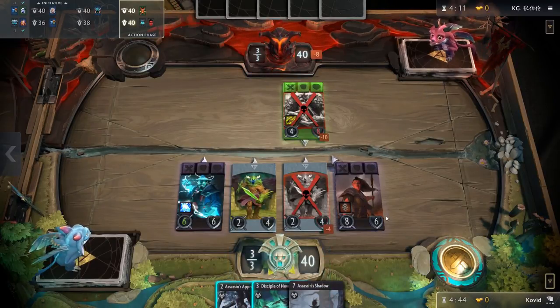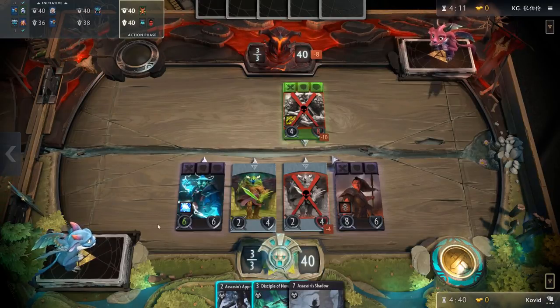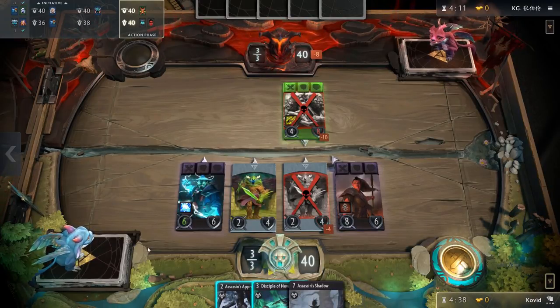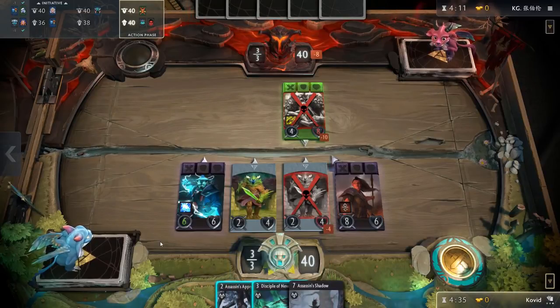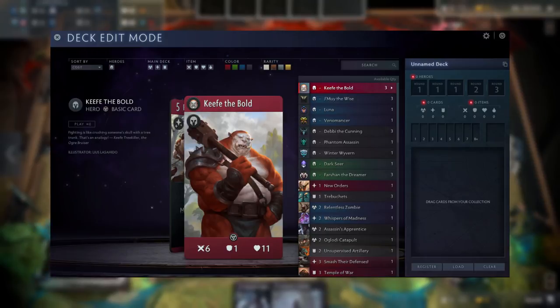Equally, if you do not pick a hero, you'll get a completely random hero added as one of your final 2 cards. Once you've finished that pack, you repeat the process 4 more times, collecting a total of 60 cards, 5 of which are heroes. You then get sent to the deck builder, where your 60 cards are waiting for you to construct a deck. You can also use any of the basic cards — which means the 4 basic heroes and the 3 basic items — to make up the rest of your deck.